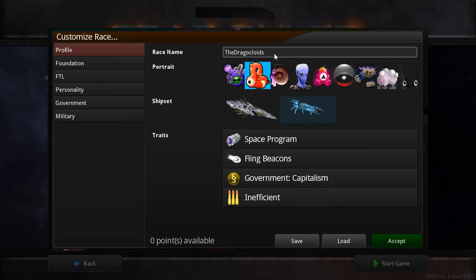First of all, you get a race name choice and a portrait choice. These don't affect gameplay at all, so you can choose whatever you want. I happen to like this little tentacle guy, and I've named my race the Dragocloids, like they were in Endless Space. Then you've got the shipset — there are two different shipsets. They're not entirely cosmetic; one of the shipsets has a battleship with no support capacity, which I dislike. I think this one has support capacity, so I'm going to go with it.